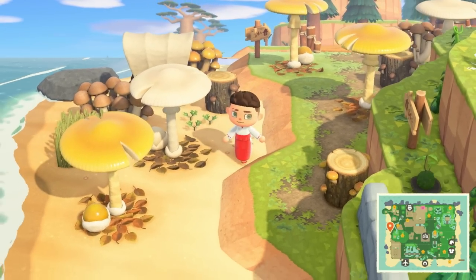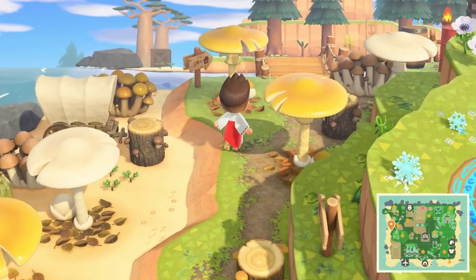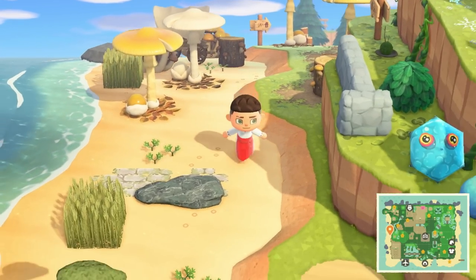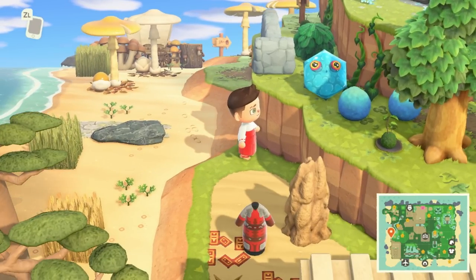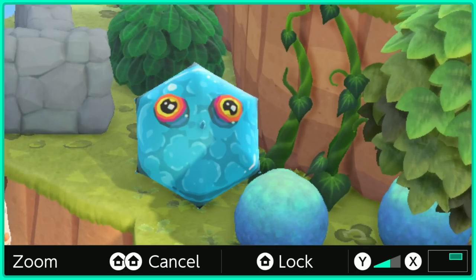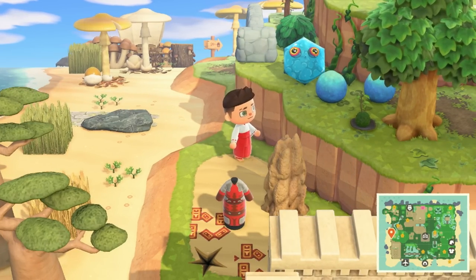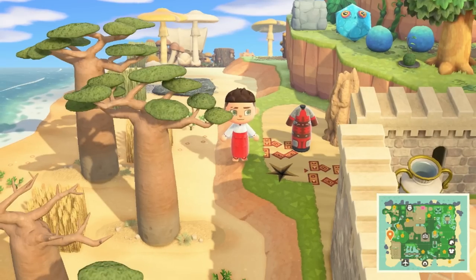This is the Tabantha Great Bridge. Oh my God, look at the little jelly slimes! Look at the eyes — look at that! I love that. And then you have the blue moss there that actually looks like the slimes themselves.